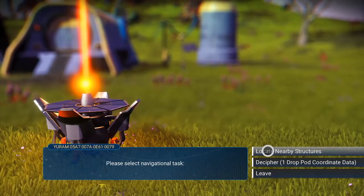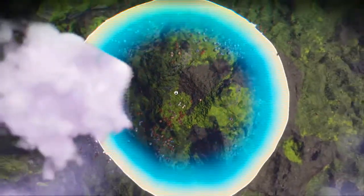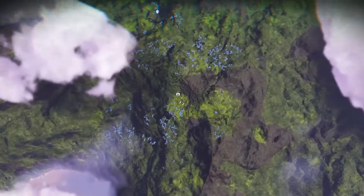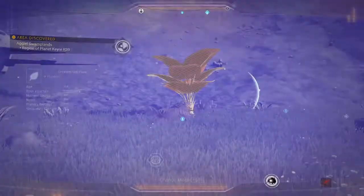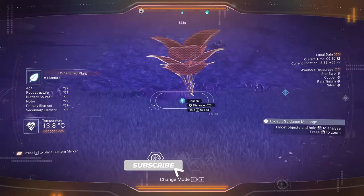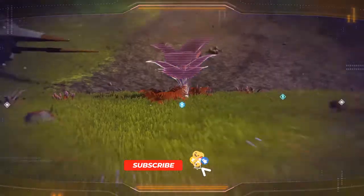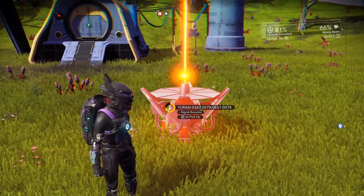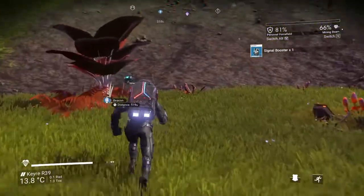Just so you can see how it works — we've made our choice, we're going to locate a nearby structure. That triggers a planetary sweep and I can see already it's found something, pointing over there. Let's pick up our signal booster and get running towards our beacon.